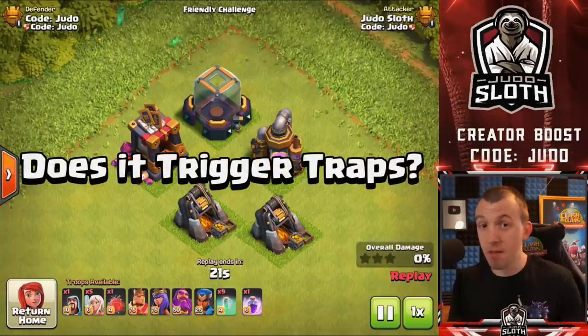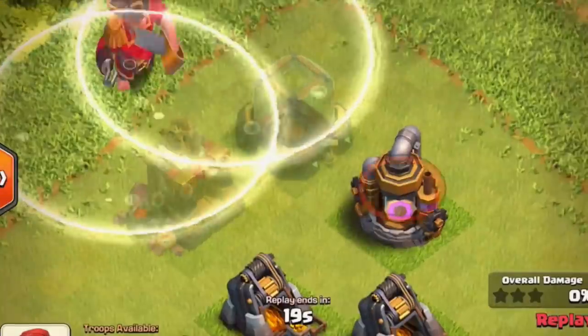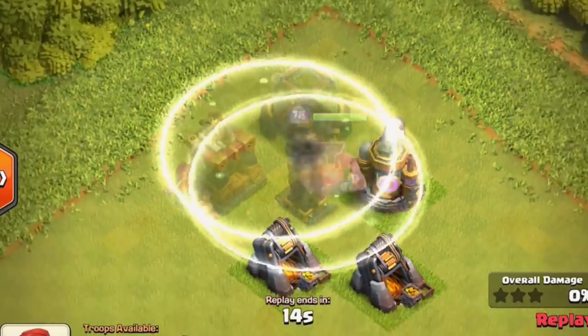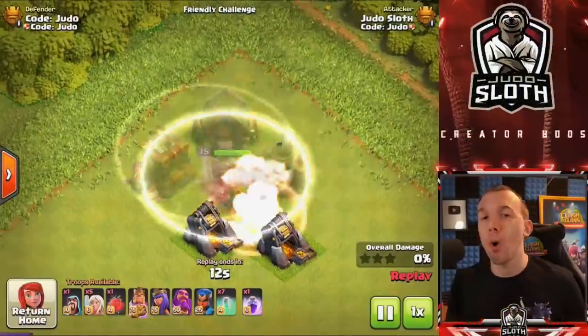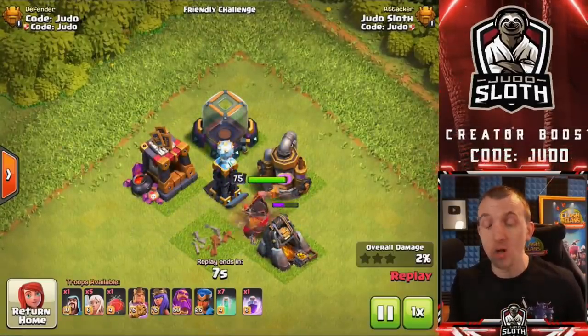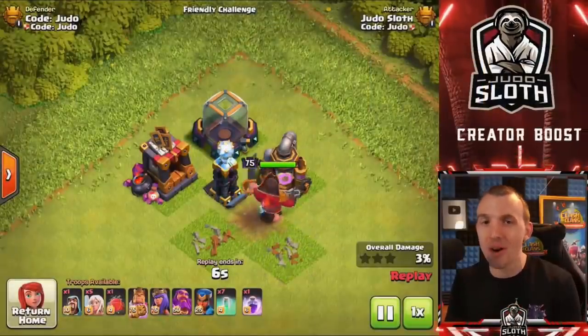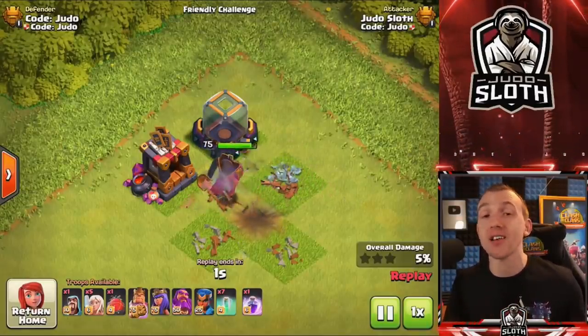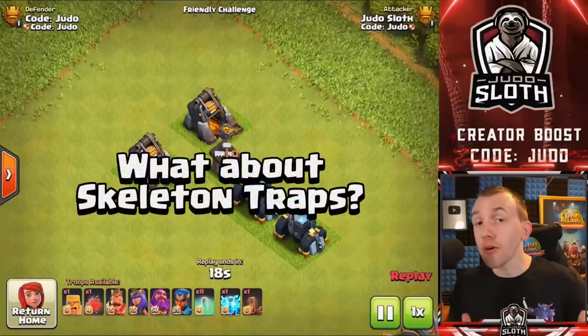Does the invisibility spell trigger traps and Teslas? Let's deploy the Barbarian King. We see the Tesla pops; if we walk him further forward, the giant bomb also goes off, because similar to the Archer Queen's Royal Cloak, he is invisible, not invincible. I kept calling the invisibility spell the invincibility spell — I just hadn't read it properly. But it's the invisibility spell and it does trigger traps.